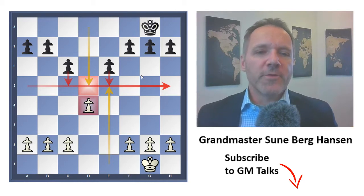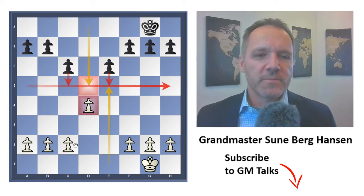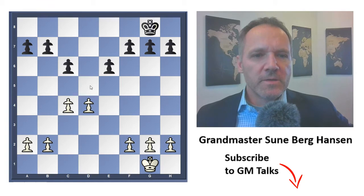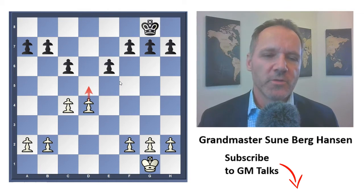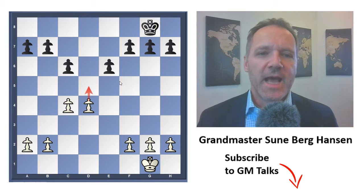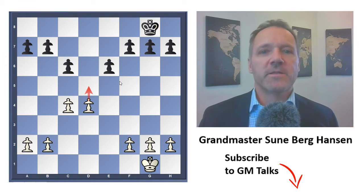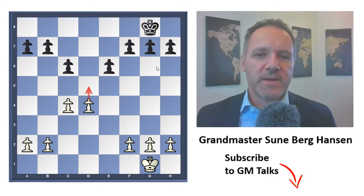Now let's see for white. The only real pawn structure plan for white is to go c4 — we can call it a new variation — with the idea to go d5. This is the pawn break you usually see, and it appears in various other openings too. Apart from that, white will attack with the pieces, or sometimes hunt the white-squared bishop that will be outside the pawn chain.